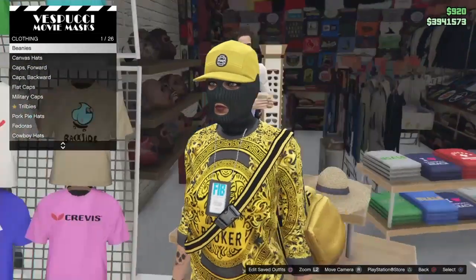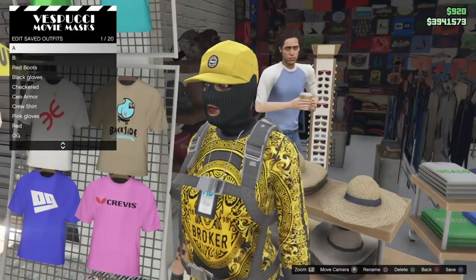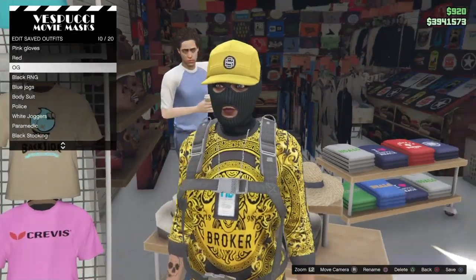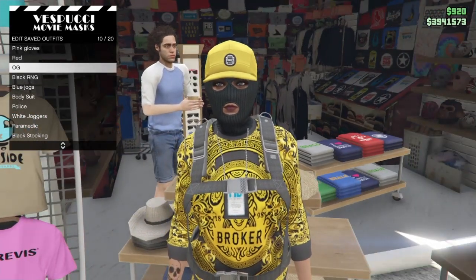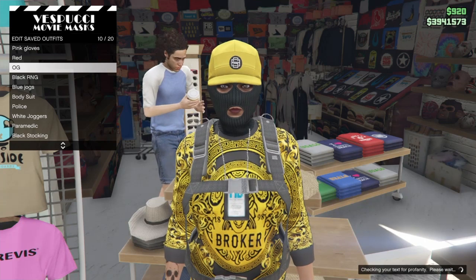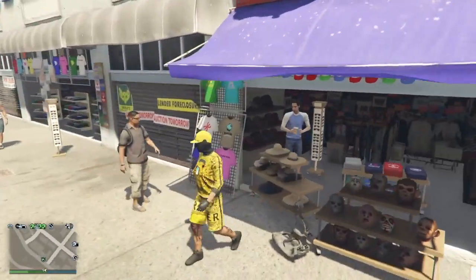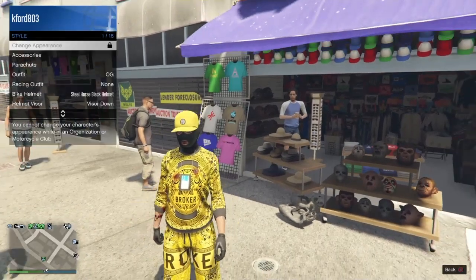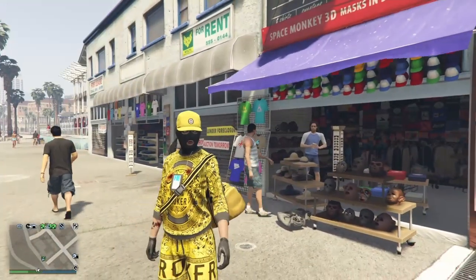From here, hit square to edit outfits. You'll lose the duffel bag for a moment but it'll come back. Click on the outfit you had on, save it, and click R2 for done, then back out. Now if you go back to that outfit and equip it, you've got the duffel bag back with the FIB badge.